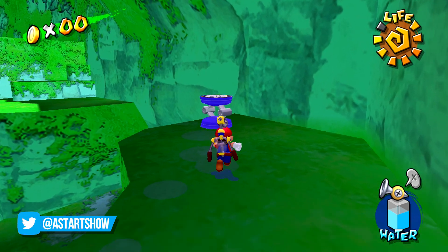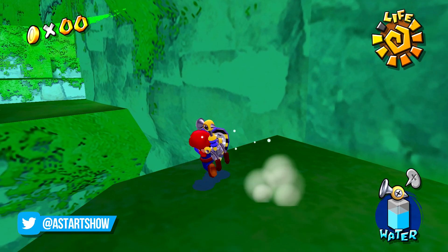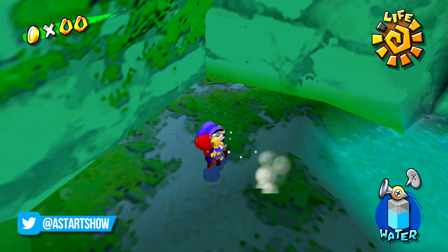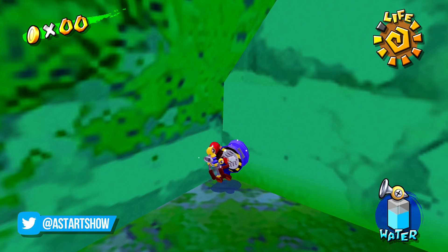Grab the springboard and take it to this corner in the wall below where you found it. While still holding it, run against the corner of the wall holding up and right if you're viewing it from this angle. Next, if you press B, you'll put the springboard down and this will clip Mario through the wall.